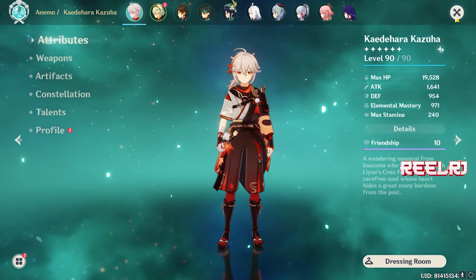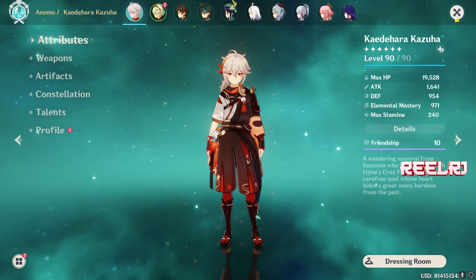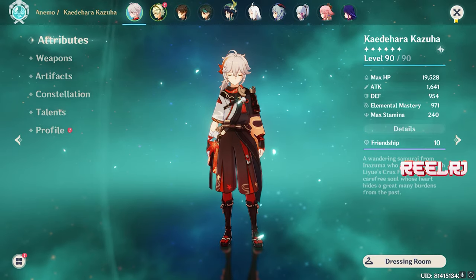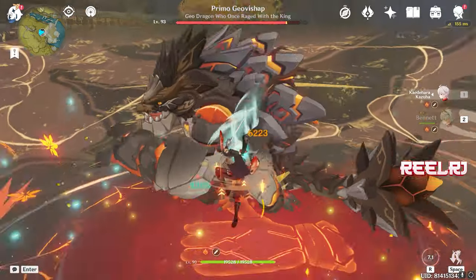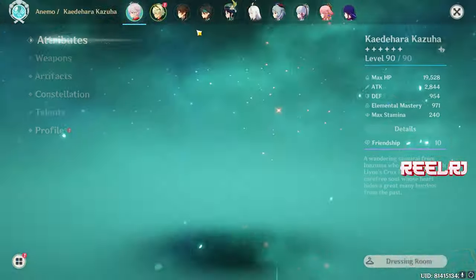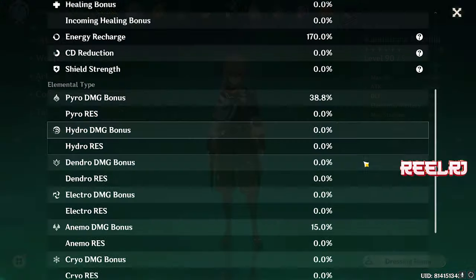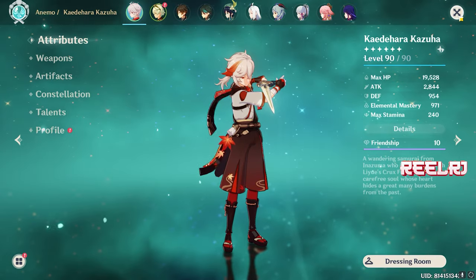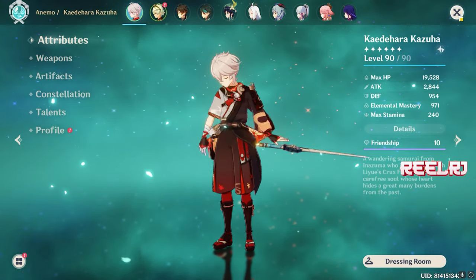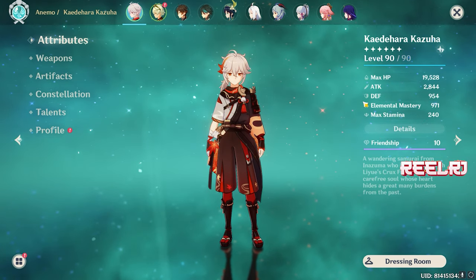That means almost 40% elemental damage bonus — Kazuha gives almost 40% elemental damage bonus. You can see my Kazuha is having 38% Pyro damage bonus. You can increase this amount by increasing the elemental mastery on Kazuha. That's how Kazuha works. Kazuha is purely based on only elemental mastery — the higher you give your Kazuha's elemental mastery, the better your Kazuha will perform on the field.